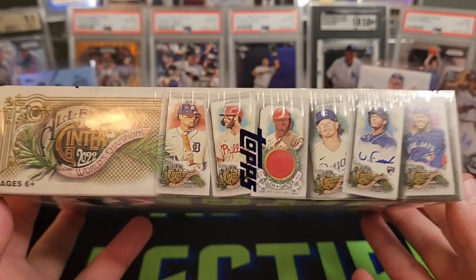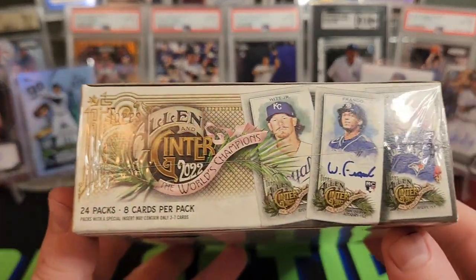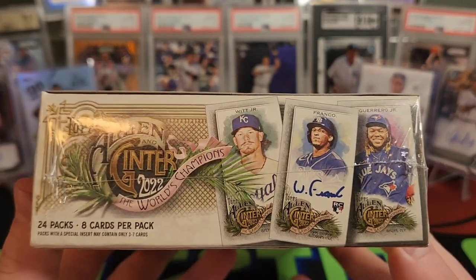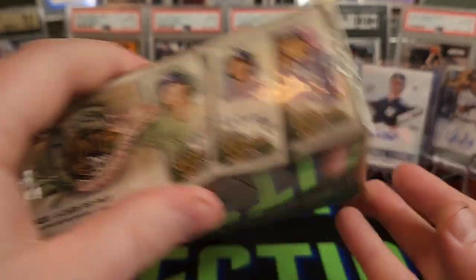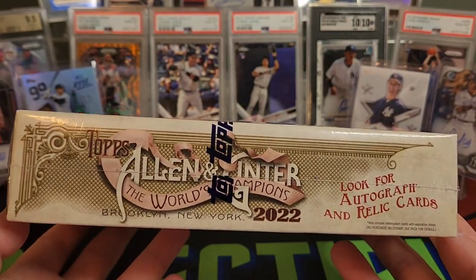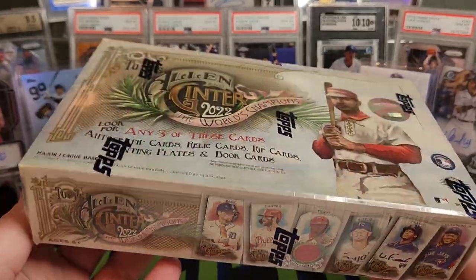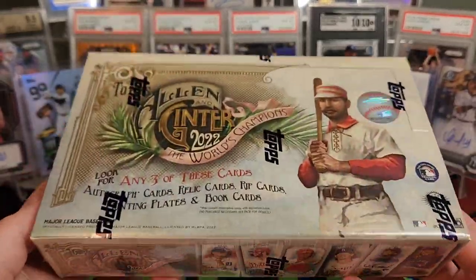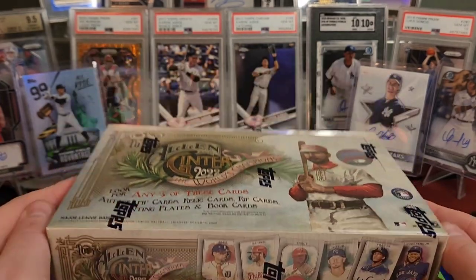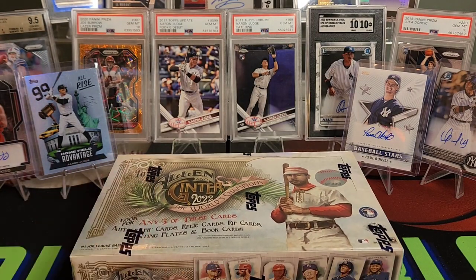Usually not the biggest fan of Allen & Ginter. I don't like the mini cards or the fact that there's all kinds of musicians and strange cards in a baseball card set. But with it being a pretty good rookie class, I figured I'd pick up a box — these are about $120. I pulled a relic of Tom from MySpace out of a 2017 box, so that's a little preview of what we might see in here.